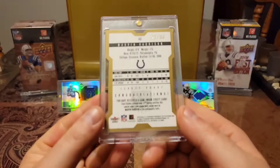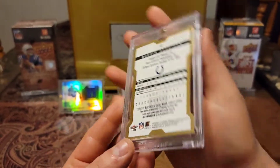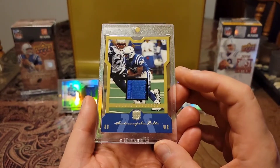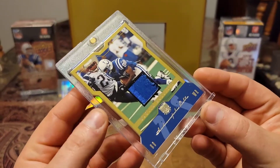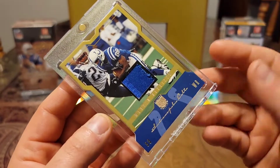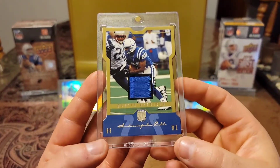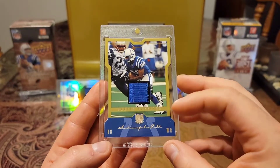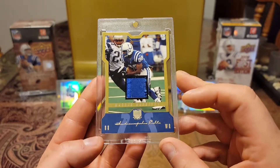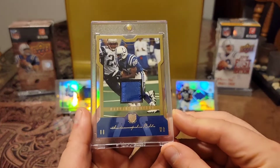Then we have a die cut. We have a 2004 Fleer Skybox, out of 50, game-worn material. Check this out — so freaking sweet. Look at the chunkiness in that blue. There are layers of chunk in here. Then you have the blue stitching creeping in there. That thing is just sweet. Love the die cut action going on with the gold border. That thing is just so freaking sweet. Awesome die cut.